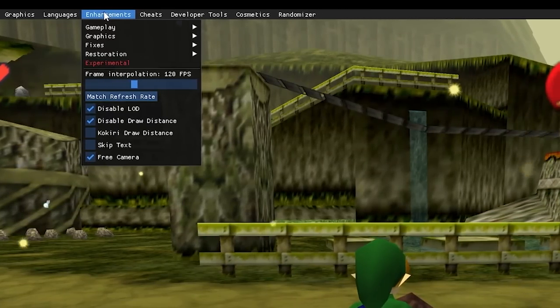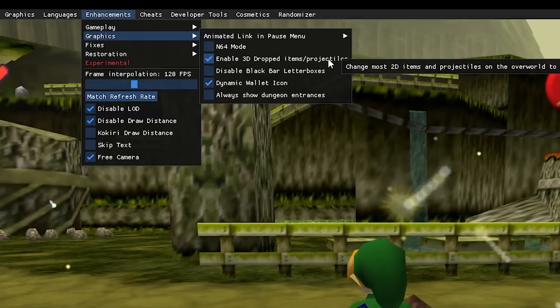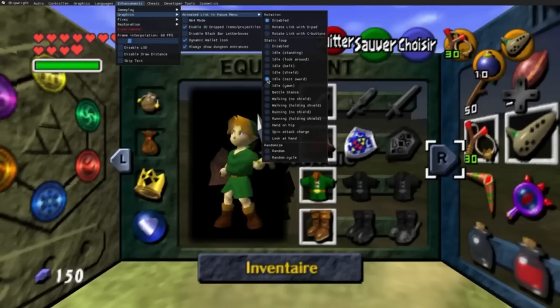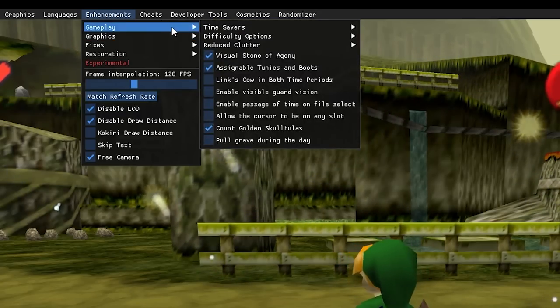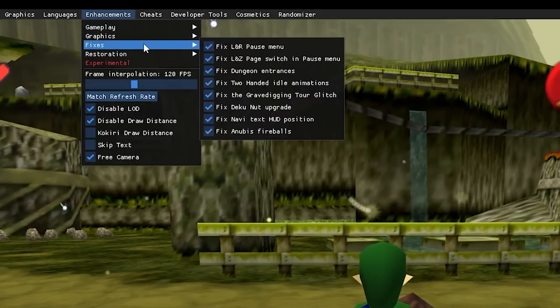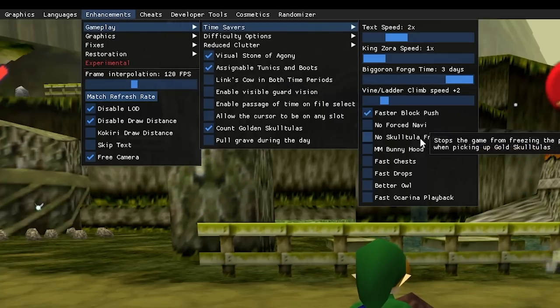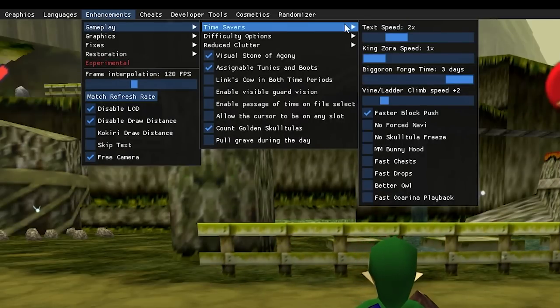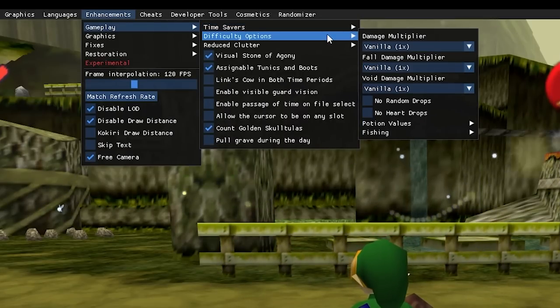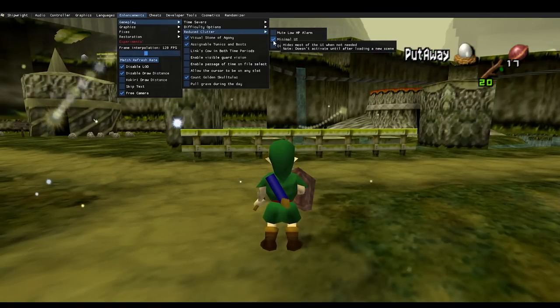If this is your first time playing a Zelda game and you want the experience to be as authentic as it possibly can be, then you can go in and maybe tweak a couple things, like turning on fixes for different parts of the GameCube version that were broken, changing your 2D objects into 3D objects in the overworld, or animating Link in the pause menus. But say this is your 10th time playing through this game — you can find a lot of quality of life improvements here as well, like the option to speed up the text as it's displayed on screen, or even just skip the text entirely. You can also have Link climb faster up ladders or push blocks around faster, and even make the chest-opening animation a little bit quicker. There are options to mute that low HP alarm or use a more minimal UI.